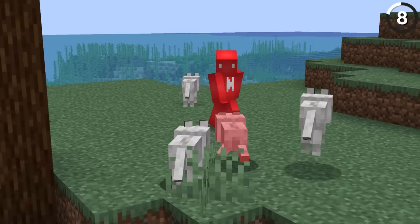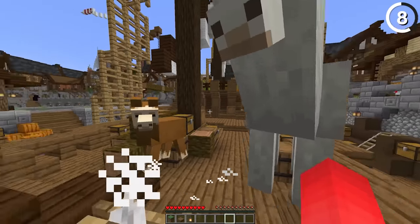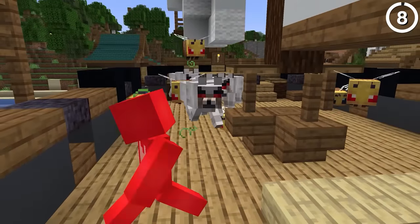This wolf might be angry, but it'll never hurt me. When in peaceful mode, wolves cannot get aggressive. In fact, the only mob capable of hurting you in peaceful mode is a llama that spits on you — nothing else works.